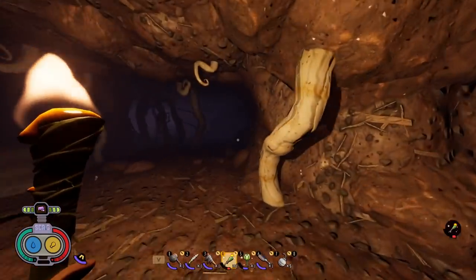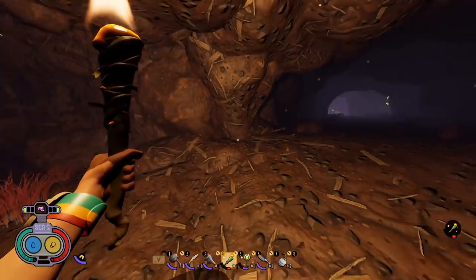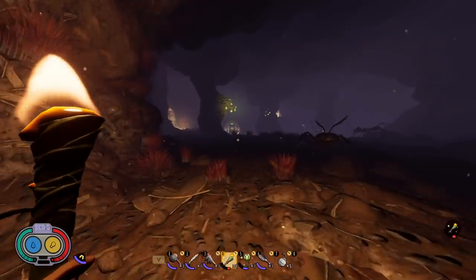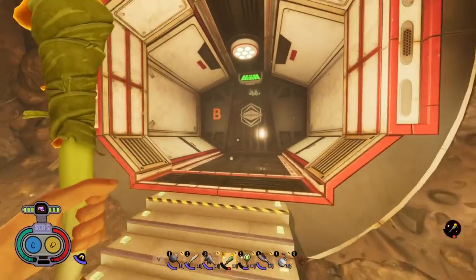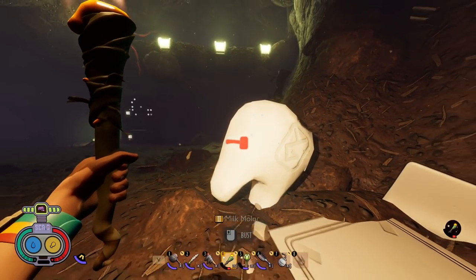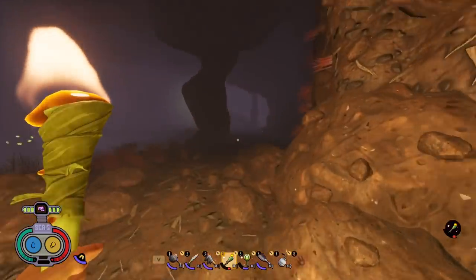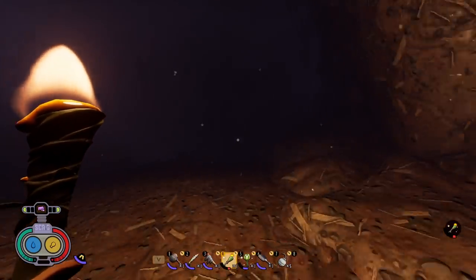After grabbing that milk molar, backtrack and go right again a little further. Go through this door — here's the second milk molar right here. Note: if you haven't completed the lab, these doors might not be open, so you need to make sure you complete the lab first. Those are the two milk molars. Now backtrack the way you came because you need to go back to where that split fork in the road was.